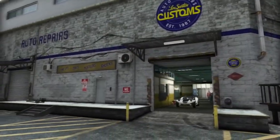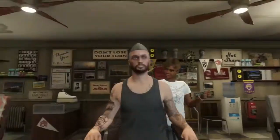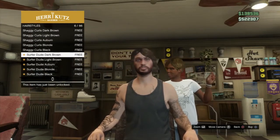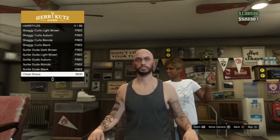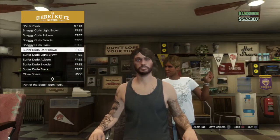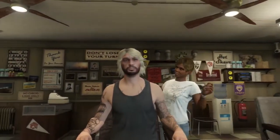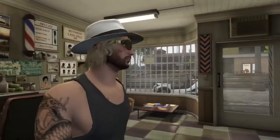The next thing is hairstyles — there are supposed to be new hairstyles, so I went and checked those out. Fast-forwarding through them: there's a curly-looking fro and then this surfer hair type thing. I'm blonde, so I'm going with the surfer hair and the blonde — I get a little faux hawk type thing. The lady hooks me up with hair extensions to give the blonde surfer hair look.